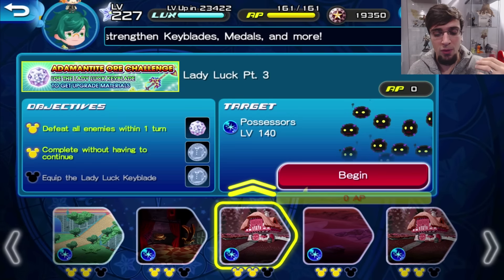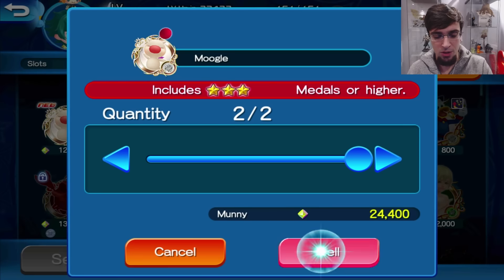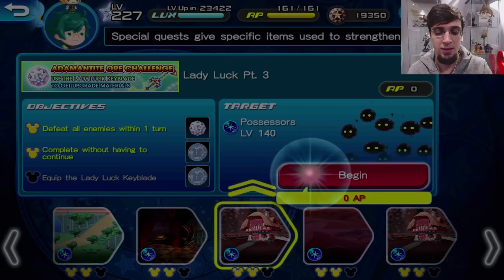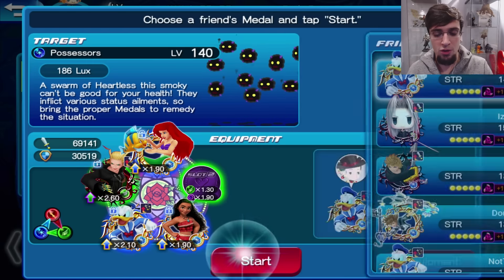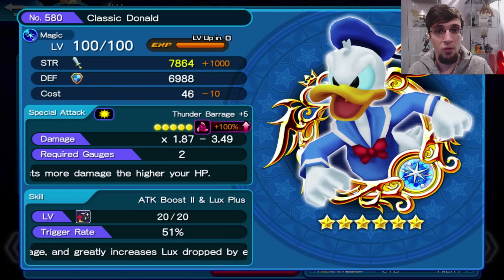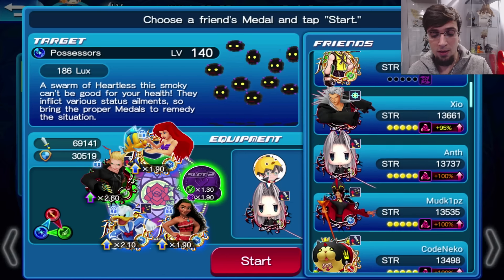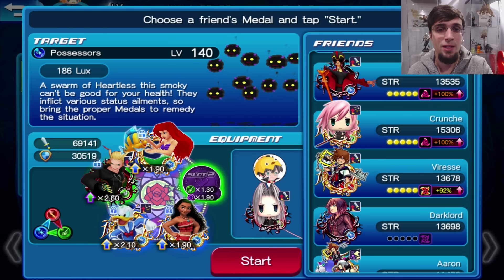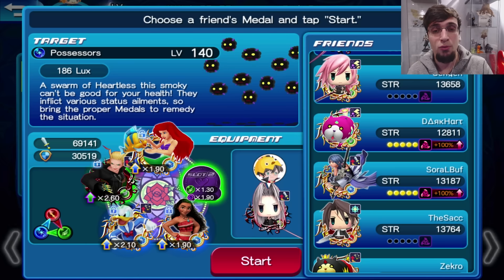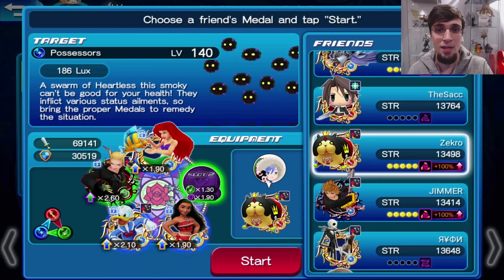Part 2 is going to go exactly the same. The most important thing is going in with a proper friend medal. If the mission you're going into, say part 3, is AOE with a bunch of enemies — not just single targets — make sure to go in with a proper AOE friend medal. If you go in with a classic Donald and there are multiple enemies with no AOE medals, make sure you pick up an AOE medal. Let it be World of Final Fantasy Sephiroth, Marluxia B, or something that is AOE, gilted, and very strong. If the enemies are single targets, grab a single-damage friend medal like Meowgusty or Larxene B.